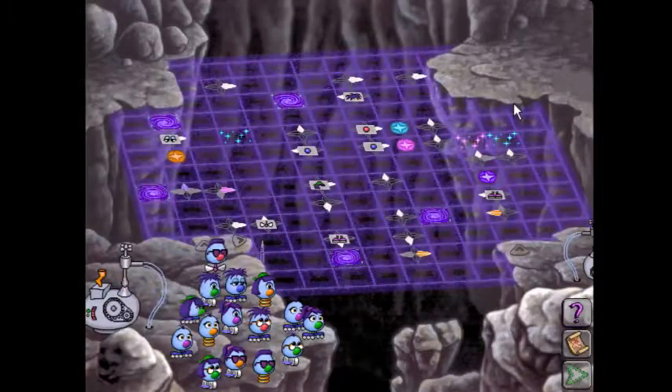So this one also has two grid layouts, like all the others, and I'm going to show you a really simple way. What we're going to do: look at this trait here, this trait here, this trait here, and that trait there.